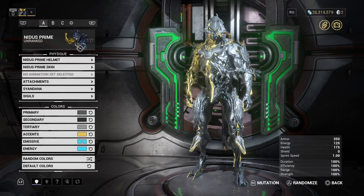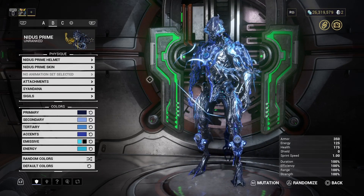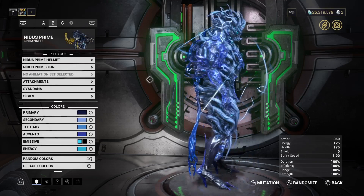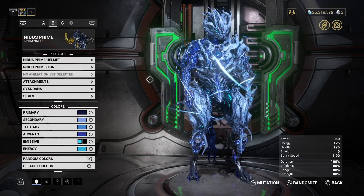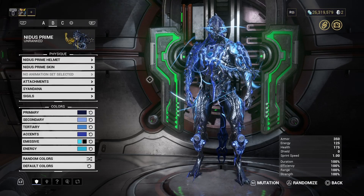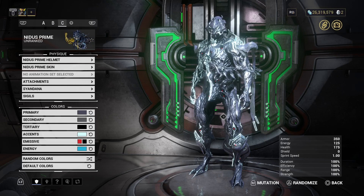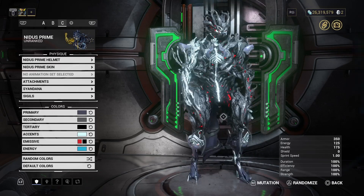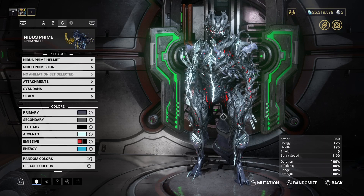In between the last video and now I did go ahead and obsidian him - which looks awesome. And if we mutate... he's got all the obsidian azura armor on, and the obsidian ephemera. And I dexed him, so you've got all the dex armor and the dex color scheme from Excalibur because dex Excalibur was the first dex skin we ever had. What does that look like in mutation mode? That actually looks - just the black and the red there, just oof. It looks so nice.